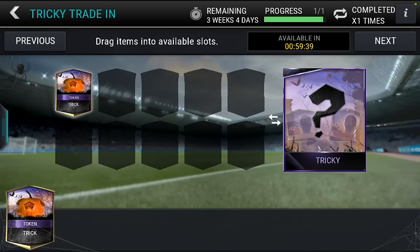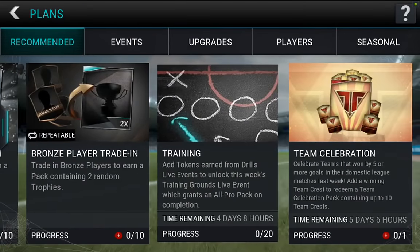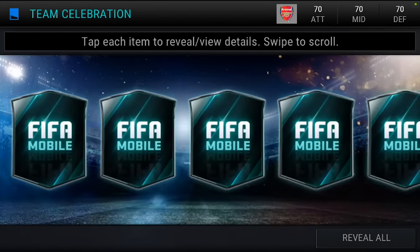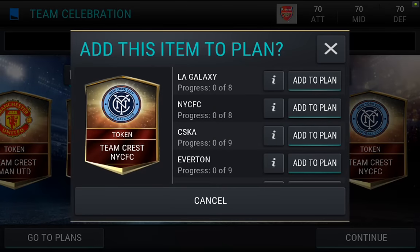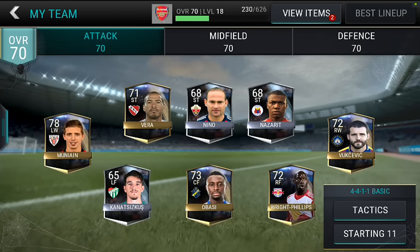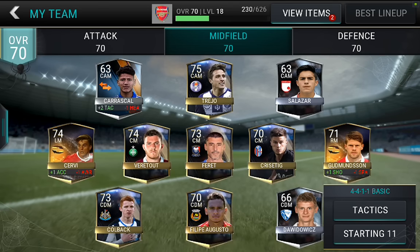Only an hour left until I can do it again — that makes a little bit more sense. Not really much else that I need to trade in. We got the team celebration — I'm not sure what I'm going to get from here. Looks like a bunch of cards — oh, it's a bunch of crests. That's actually pretty good. We just got a bunch of different plans that I got to check out. We'll check out my team real quick just to see what we got — we're improving it. We got a lot more golds than we had before — golds, golds, golds everywhere.